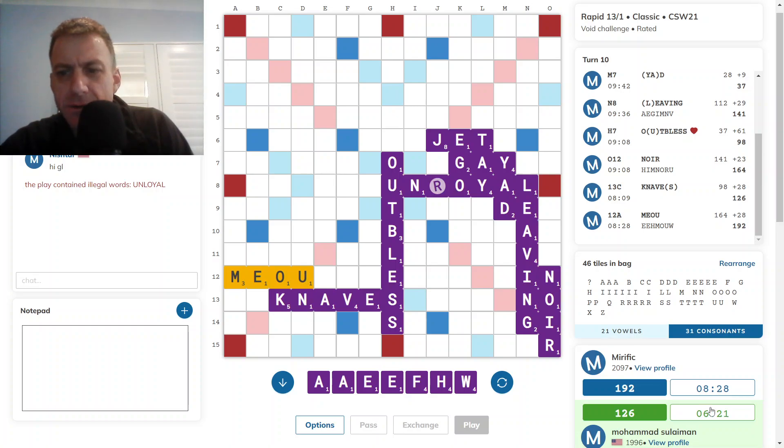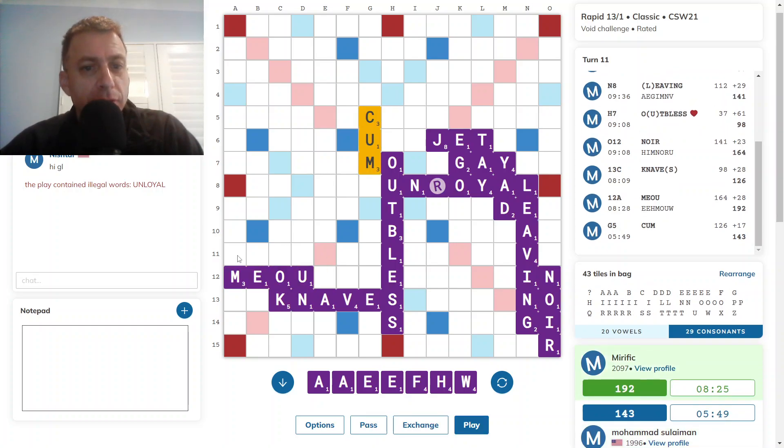Opponent down to about six minutes now. Take some A as well, but again UN — I don't have anything to go after it. So I think I should focus... Interesting — opponent has not taken this spot.